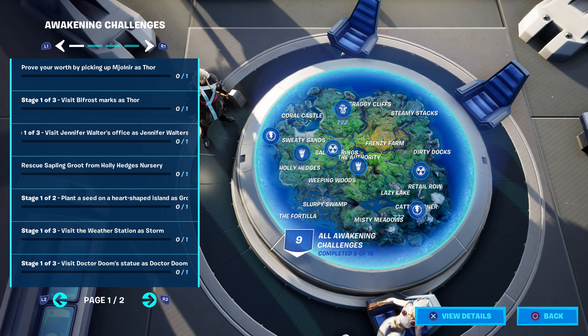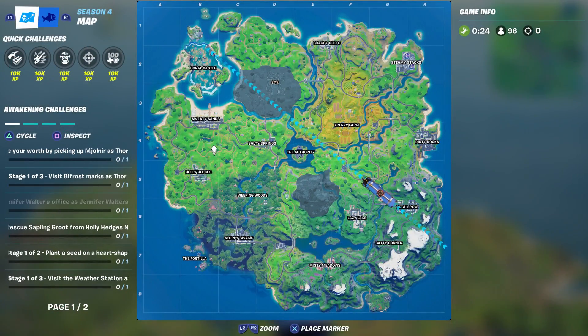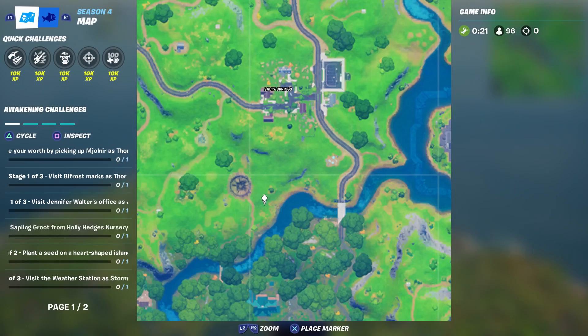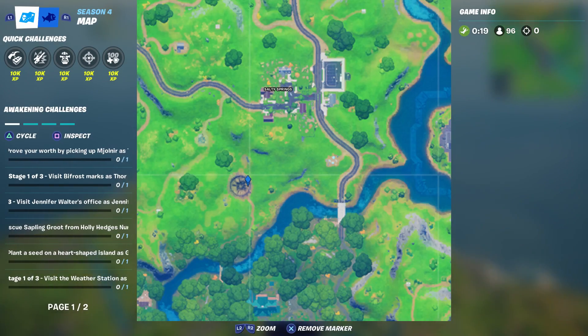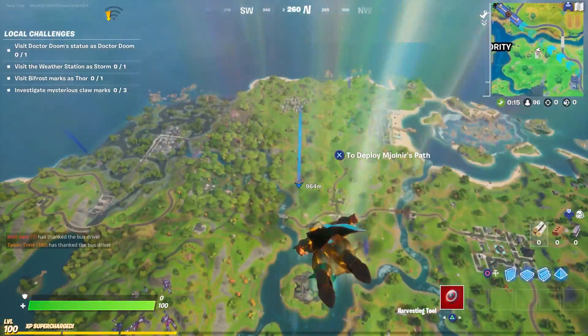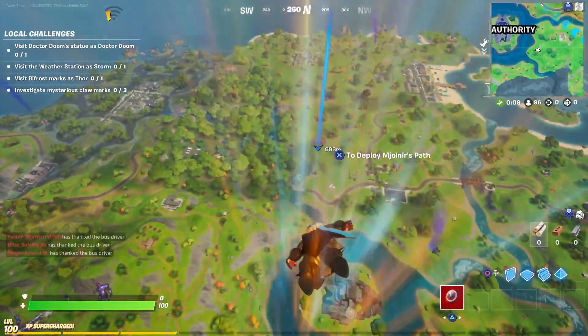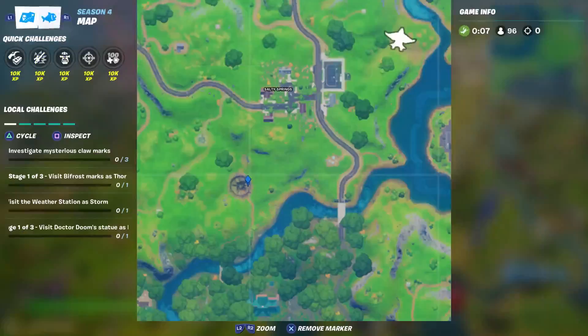Mjolnir is Thor's pickaxe, which unfortunately only two characters in the entire game can wield at the moment, and that is Thor himself as well as Captain America. Thor's hammer is right here to the southwest of Salty Springs, and you have to be the Thor character to pick it up.